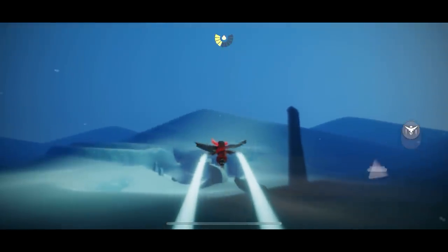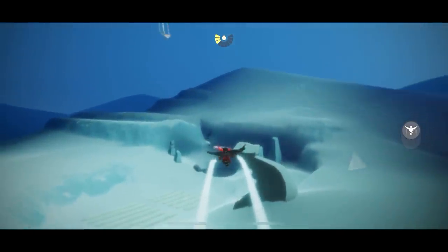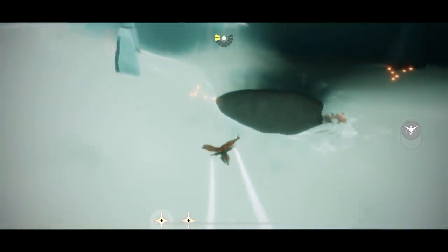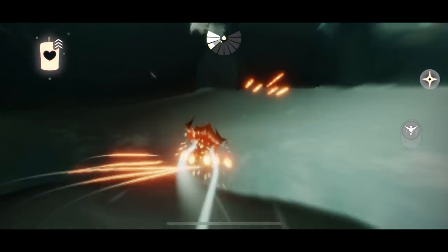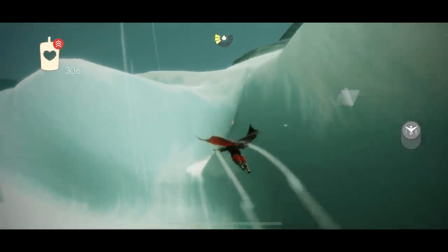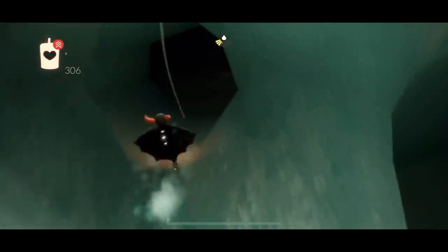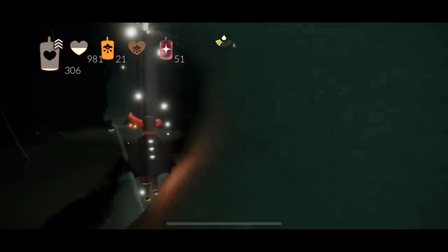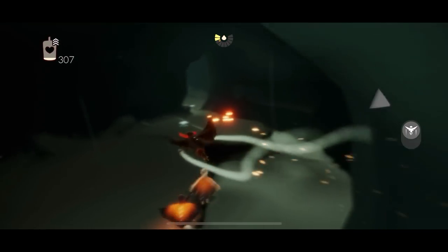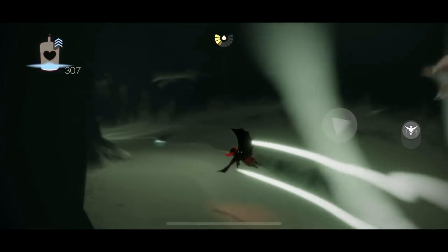Now we're headed to the back area, to another cave system. Around this little pond there should be two darkness plants — they're burnt so it's a little hard to see, but there's one on the left-hand side and one on the right-hand side. From here we're just going to turn around and go through this little cave. I usually forge all my candles at the end of my candle run and it feels so good.